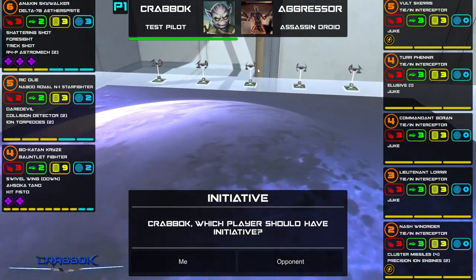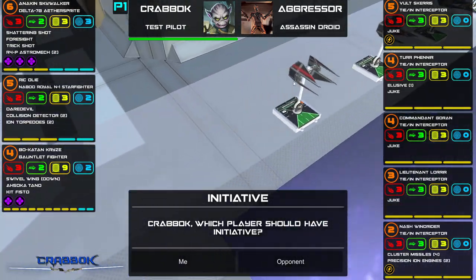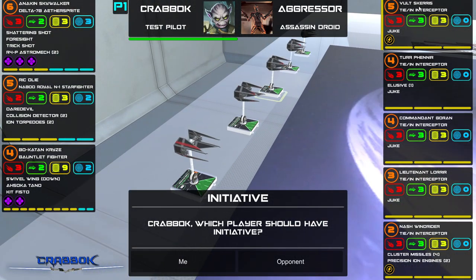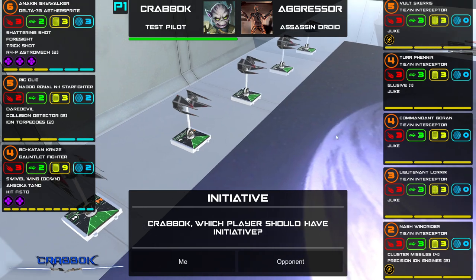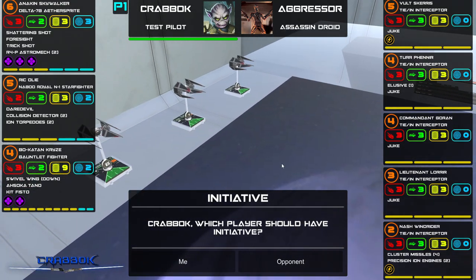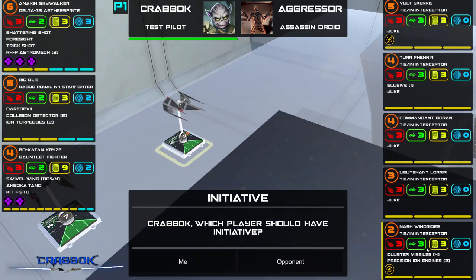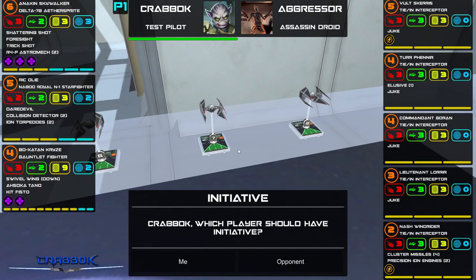We're going up against a swarm of TIE Interceptors. We're looking at Vault Scaris at Initiative 5 with Juke, Turfanir at Initiative 4 with Juke and Elusive, Commandant Goran with Juke, Lieutenant Lurir with Juke, and Nash Windrider who doesn't have Juke — instead he's taking Cluster Missiles and Precise Ion Engines.